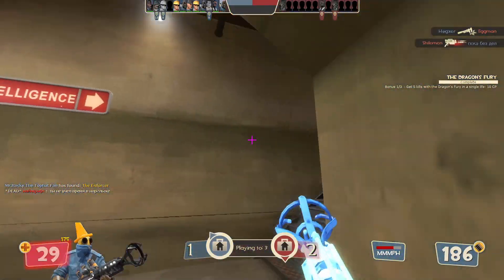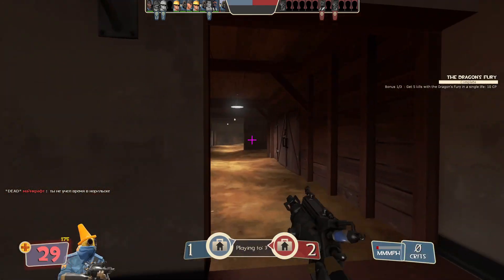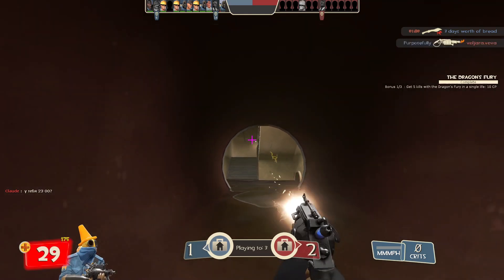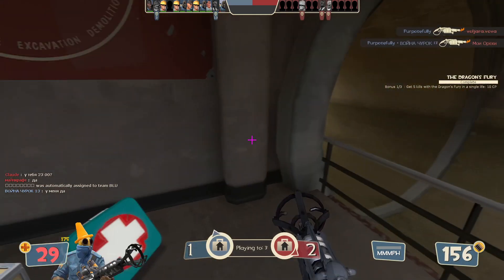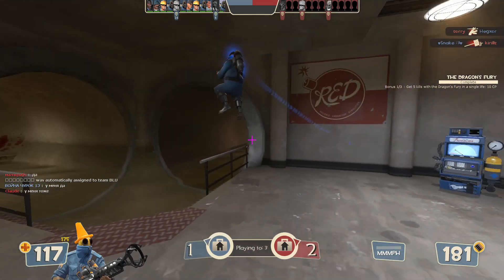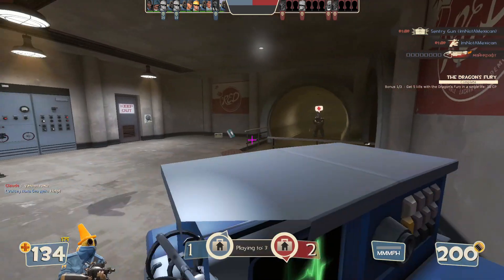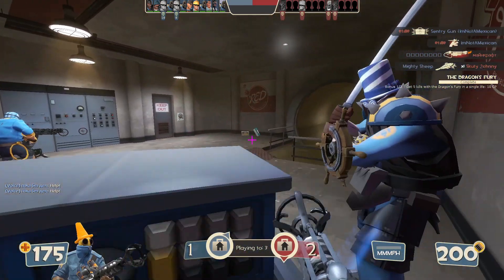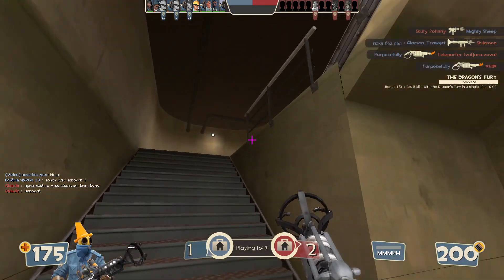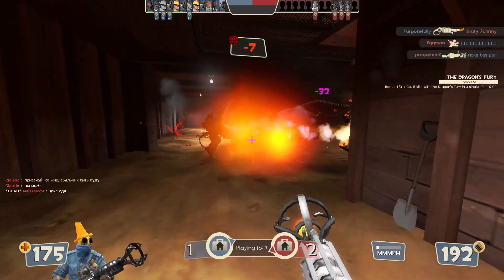If you press alt-fire, you activate a suction mode where you suck everything around you - kind of the opposite of an air blast, pulling things in instead of pushing. This suction does one thing only: it extinguishes teammates. Because it extinguishes teammates, you get 20 health back like most other flamethrowers. And each time you suction a burning enemy, you get a guaranteed crit.